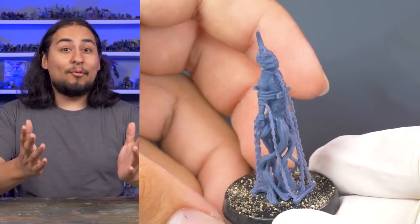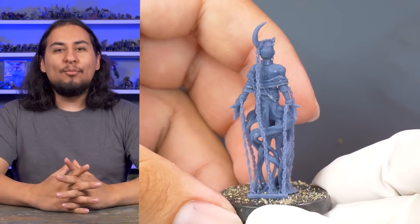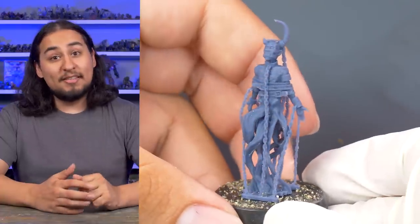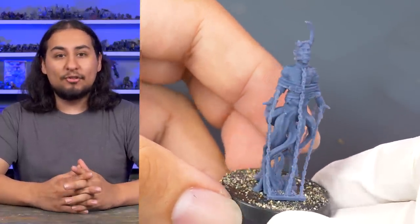And speaking of bound demons, look what I have here. Looks incredible, right? What is that? Where can I get one? Well, let me tell you. We are producing original miniatures monthly, available as STLs and physical 3D prints. This is our August release, The Bound Demon, available on our Patreon and sculpted by Licorish, the same artist who did our animated intro.